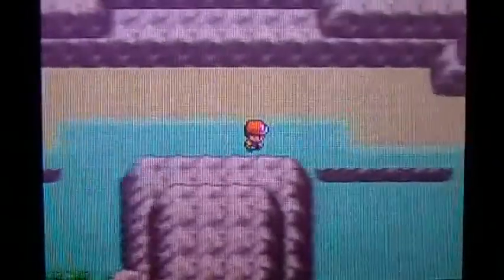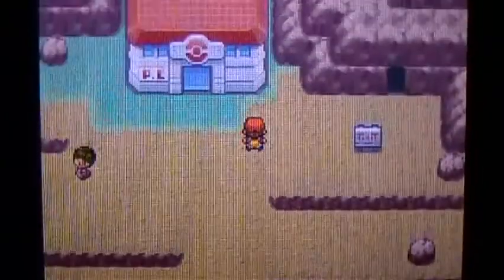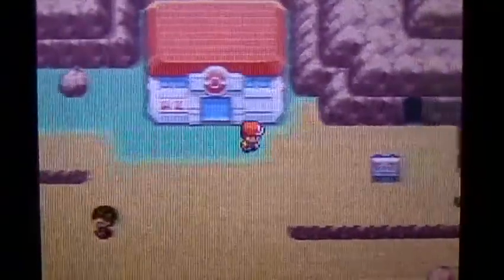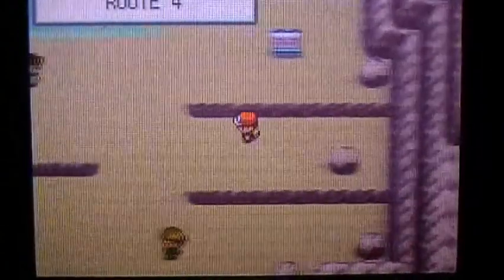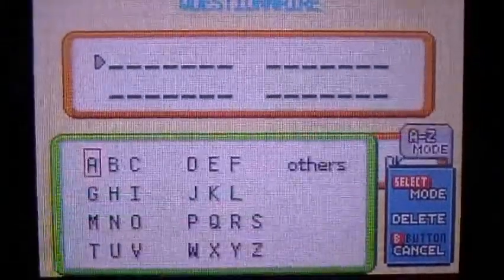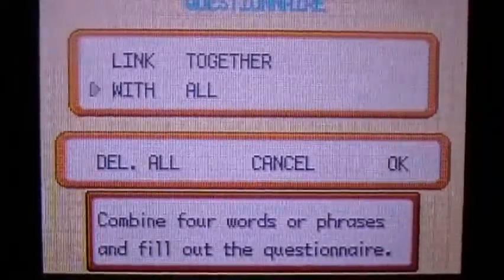I think that's almost all the trainers on this route. I don't think there are any more - just that guy, but he's really easy to avoid. Wait, I think there's one more. No - that's Gold and Silver only, I think. I just healed so I guess we can go inside. Wait, no - I need repels. Quick note: go in here and you can fill up this questionnaire. I think it's the exact same as Emerald, so let's just skip to the end. And now you can get Mystery Gifts.